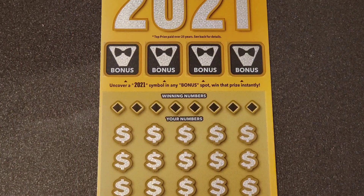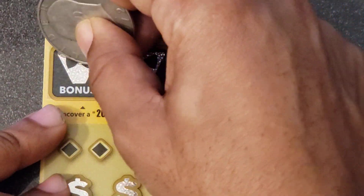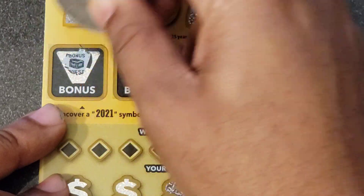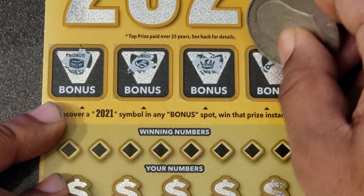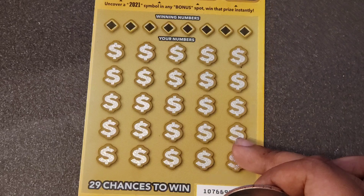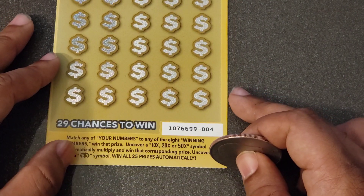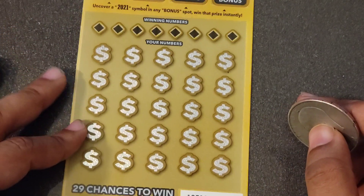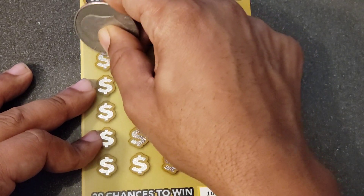No good on ticket number five. Ticket number four is up next. Let's hit that bonus spot real quick — looking for a bowl 2021 up there. We get chest, engagement ring, crown — nothing. Once again in the main game we're looking for a multiplier of 10, 20, or 50x, or the win-all for all 25 prices shown. Would love to find that 50x today.